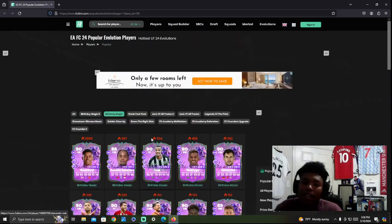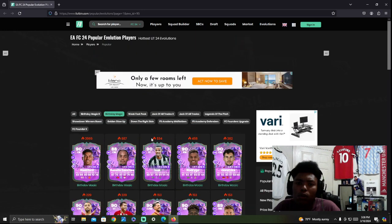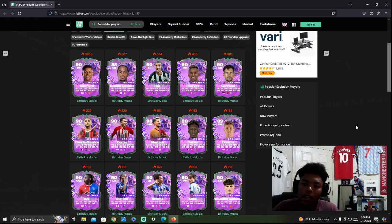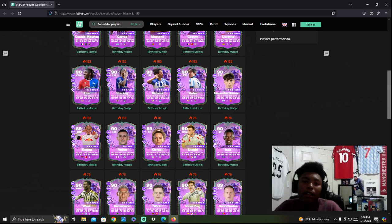This has been the Birthday Magic Evolution players breakdown — who you should pick. If I had to pick, I would go with Rashford, Goretzka, Lorente, and possibly Correa. Those four are my meta picks. If you're going fun-wise, Eze, Matoma, and Kubo would be cool options. Let me know down below who you guys picked. Peace out.